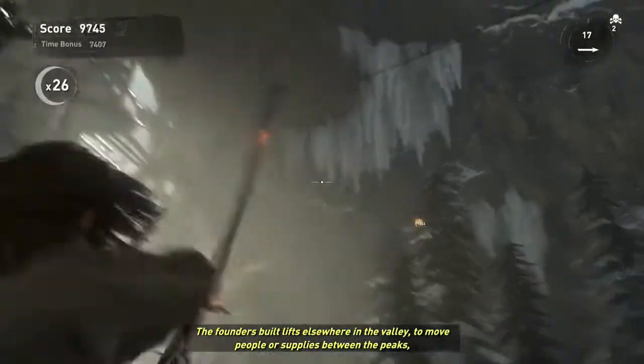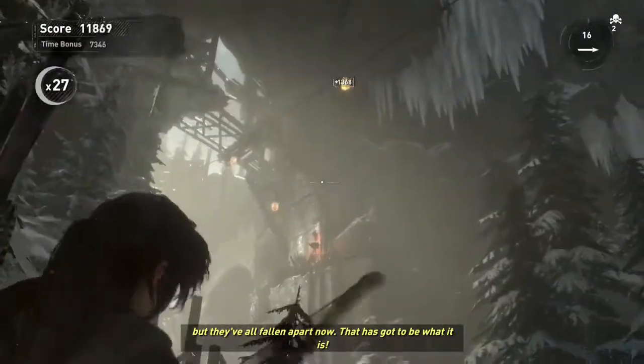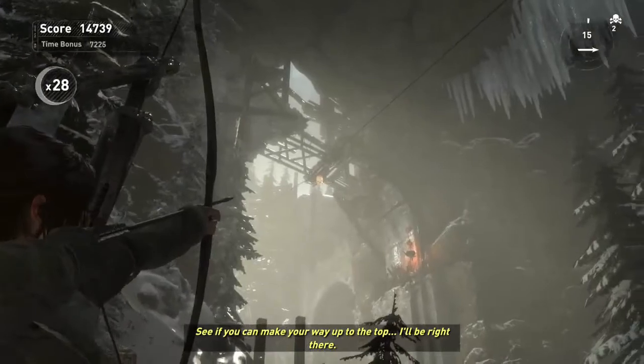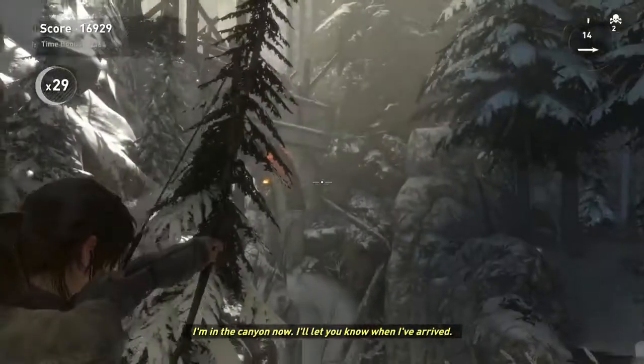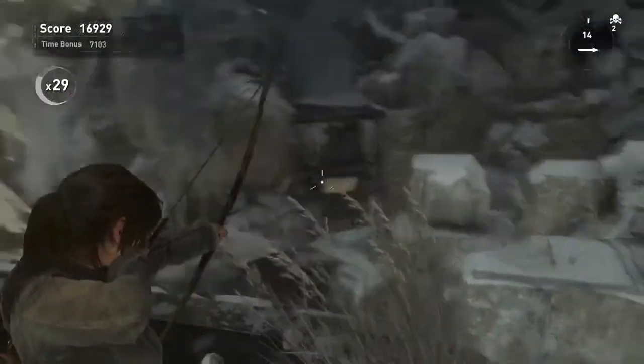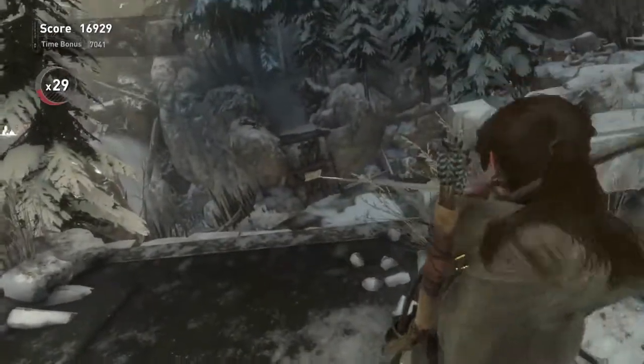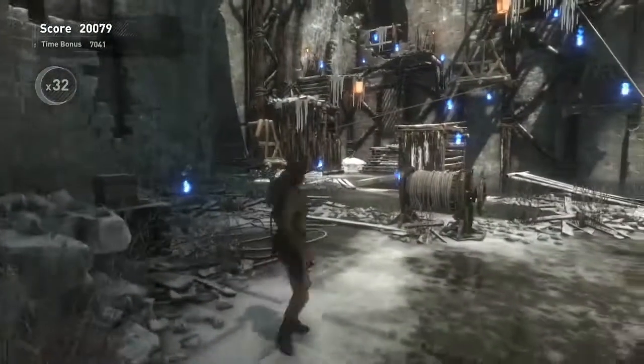Lara takes more damage, so they give you a good point increase without really affecting the gameplay. The ones I avoided: starting with no ammo — I didn't realize you could actually pick up arrows — so I left that one. And holding a whole square to climb ledges, because that just messed with the way I was playing.